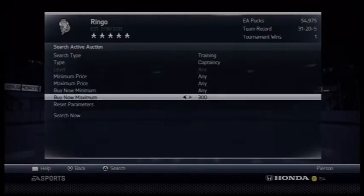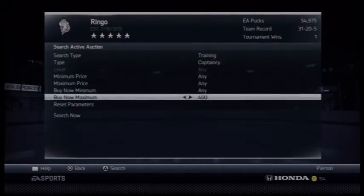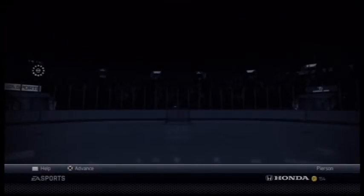Then you're going to want to go to Training, Captaincy, you're going to want to go to maximum buy now 500. And then if there's a lot there, set it to 400 and just buy one. Then sign now, and send it to your consumables file.